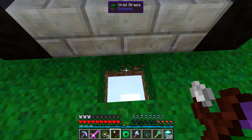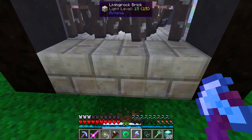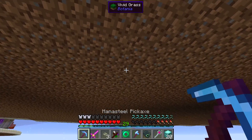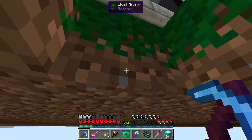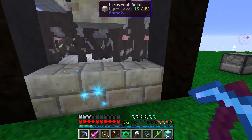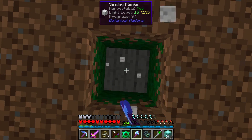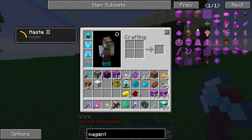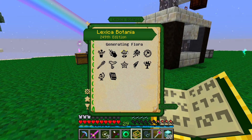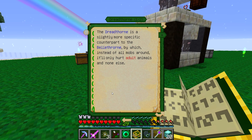We'll just go down here. This is annoying without the magnet on. We'll just go under here. We have to go over one, two, three blocks - with that there, because it's a sealed oak block. Please be underneath it - if not this cow's fallen out. Dreadthorn - dreadthorn I need, or the bellthorn I need. Pretty sure it's the dreadthorn if I remember correctly. Not generating. Dreadthorn - only hurts adult animals and no one else. Why are you not hurting anyone at all?